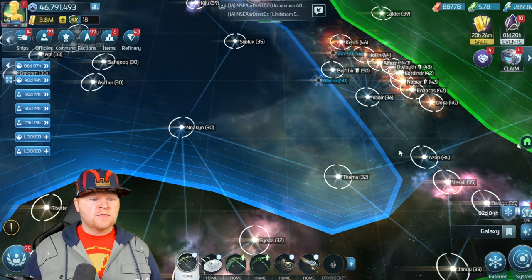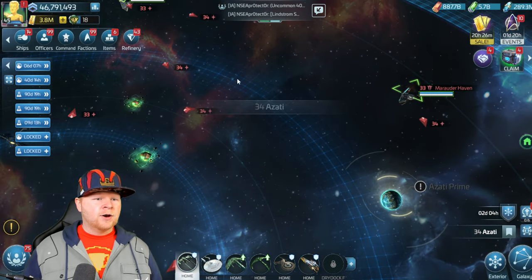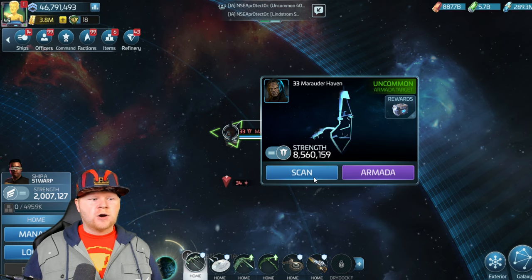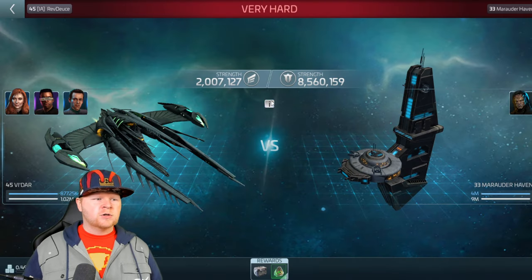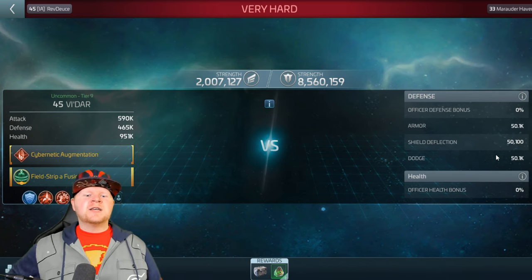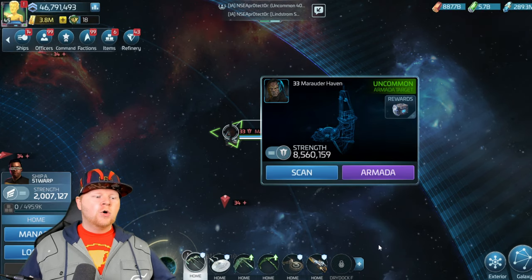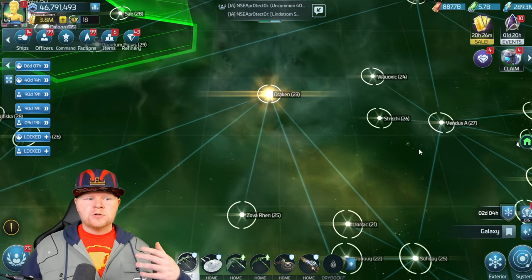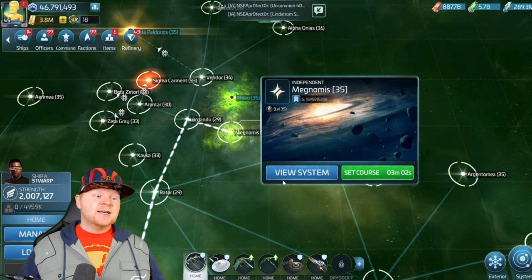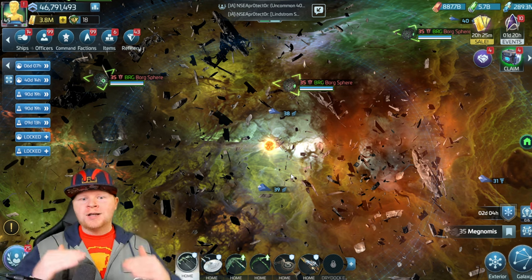Those numbers are important because that's going to determine the amount of mitigation the Borg sphere has. If you want to compare, let's come over to one of these systems like Azadi — Azadi's got around 35s in there. Let's grab an Armada, a 33, just to show you the stat difference. Look at the defensive stats here: 50,000. So you're talking about something having a multiplier of about 10 times what a normal Armada has.